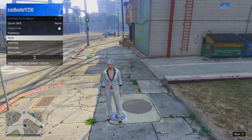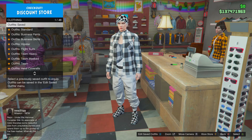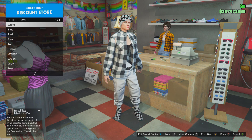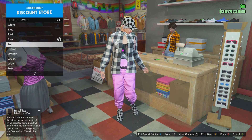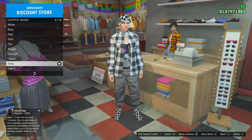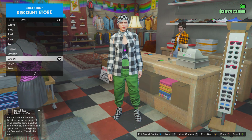When you are loaded into a lobby, open up your interaction menu and check if the outfits have transferred. As you can see, all the outfits have transferred — all the joggers we wanted are there: white, blue, red, pink, tan, purple, orange, green, and finally the gray jogger. That is how you get all the joggers for female character — very easy and very fast.